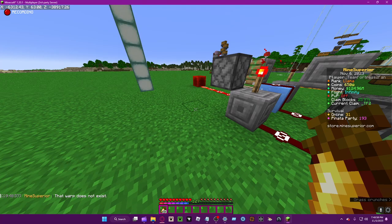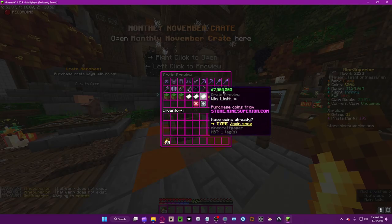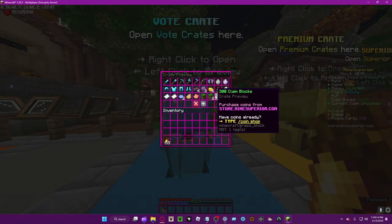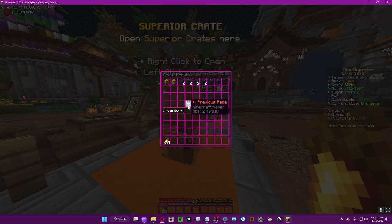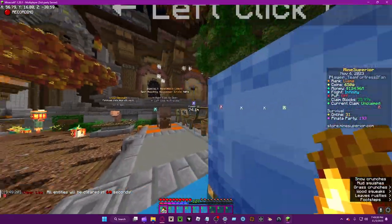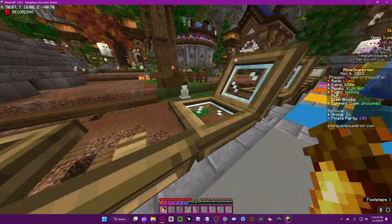Another way you can get claim blocks is from crates. Crates can give a bunch of claim blocks, so if you want a lot of them, go for the crates. The higher the crate level, the more claim blocks you can get. Only the premium vote crate and the monthly ones give you claim blocks.